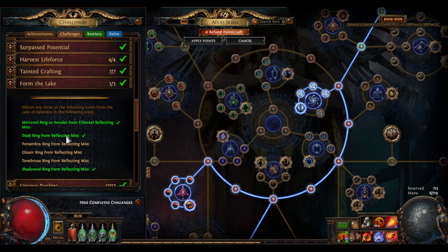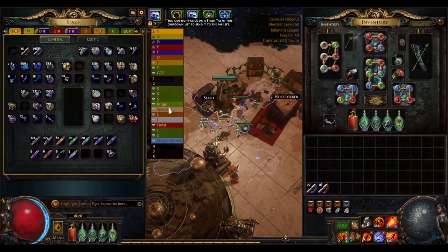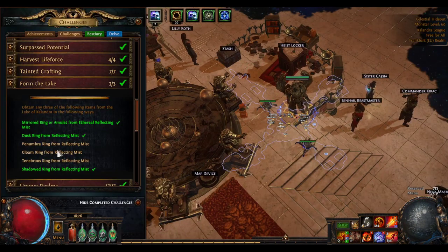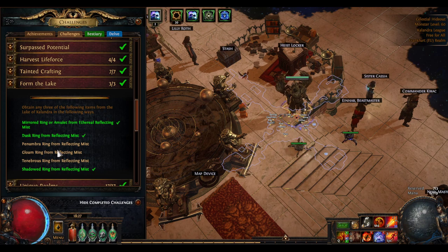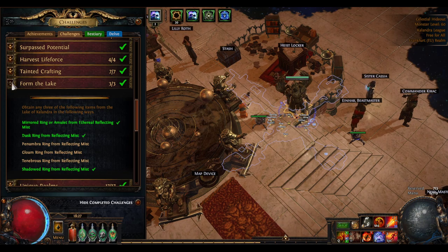Farm the lake — I could not get a single ethereal reflecting mist, so I bought a lake that had it for like a divine. I did get a shadowed ring while doing the lake in the campaign, so it is possible to find special base types in the reflecting mist during the campaign. The skill effect duration one I got from a reflecting mist in an 83 lake with a tier 4 room at difficulty 14. I'm not sure if the difficulty or tier of the room determines higher chances for special base types or if it's pure RNG, but try to make lakes as difficult as possible with tier 4 rooms at the end.